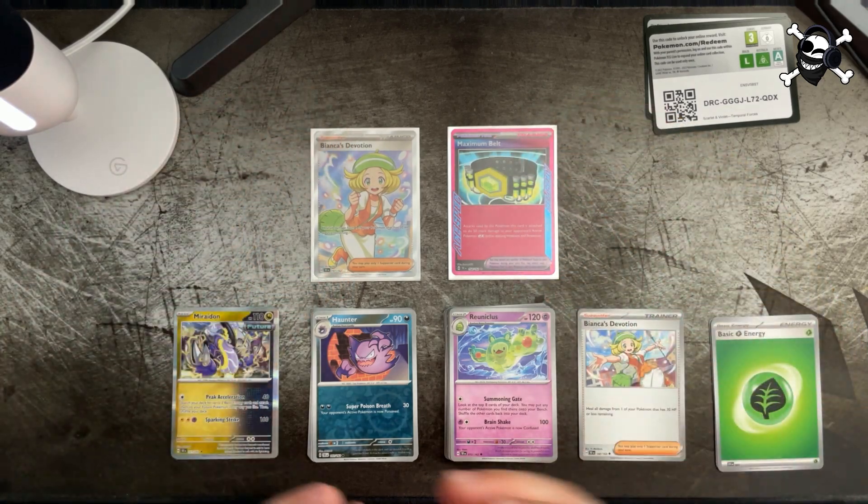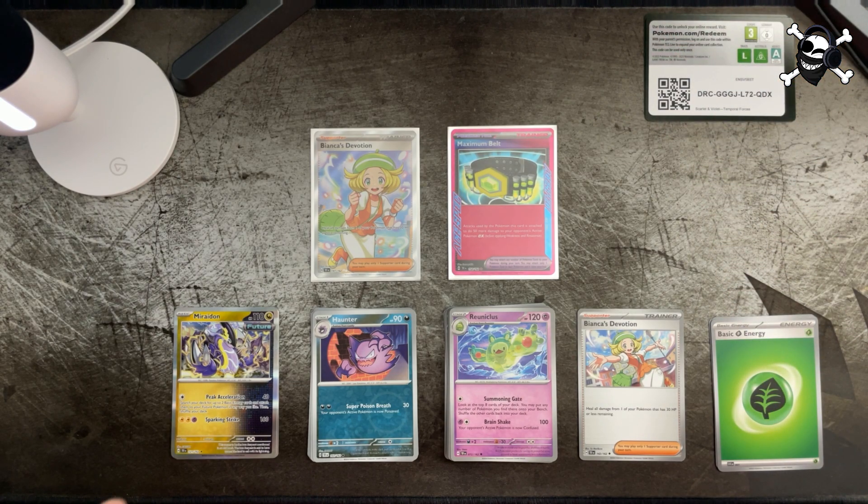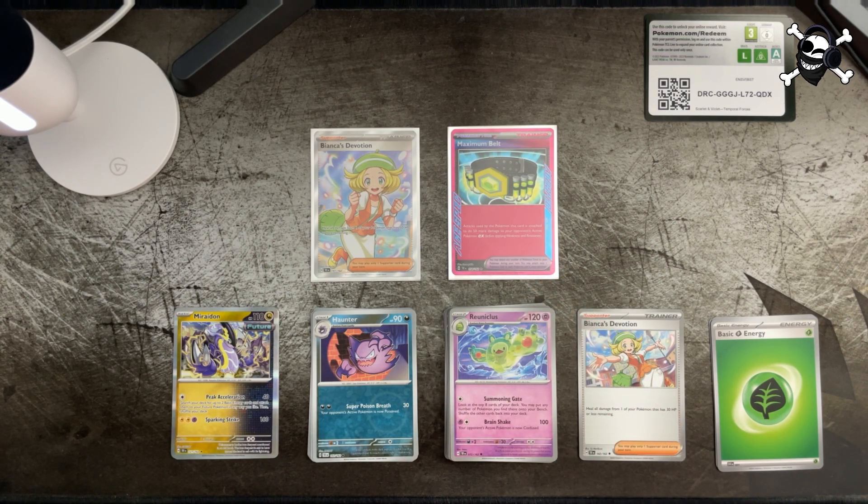That'll do it for this part of the Temporal Forces booster box opening — hope you enjoyed! If you did, please leave a like, comment what your favorite card was that we pulled, or what card you're looking for in this set. We're still trying to find the Master Ball ACE SPEC, the Morty's full art trainer card, the Dearling SIR, and the Ghastly SIR. Subscribe for more, and if you're interested in Yu-Gi-Oh and One Piece pack opening videos, I do those on the channel too. Thanks for watching — see you in the next one!